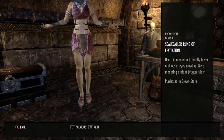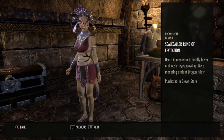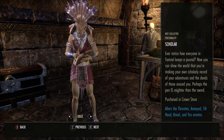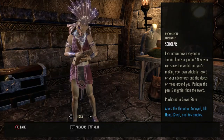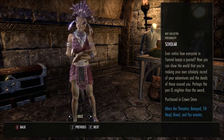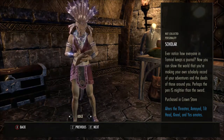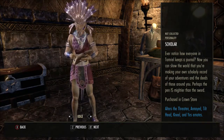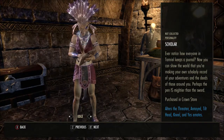The Scalecaller Rune of Levitation — use this memento to briefly hover anomalously, eyes glowing like a menacing ancient dragon priest. This is the Scholar Personality — now this was definitely in the crown store at one stage. 'Ever notice how everyone in Tamriel keeps a journal? Now you can show the world that you're making your own scholarly record of your adventures and the deeds of those around you. Perhaps the pen is mightier than the sword.' Use the d-pad's left and right to look at what the personality will actually change.